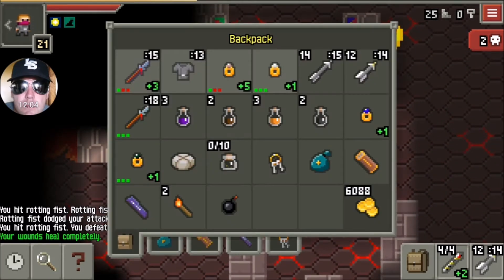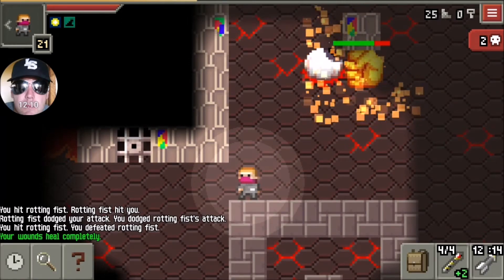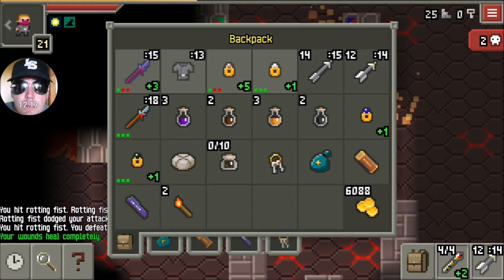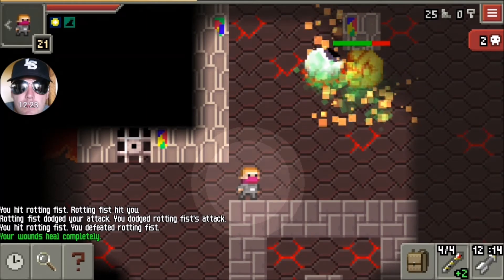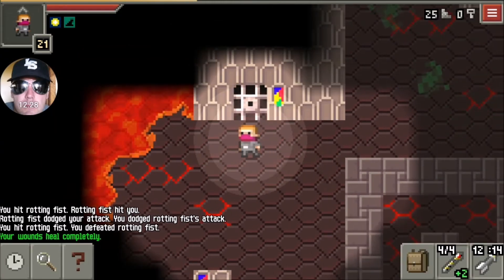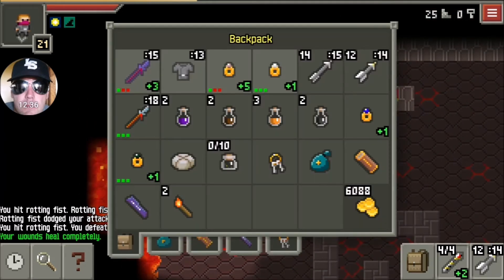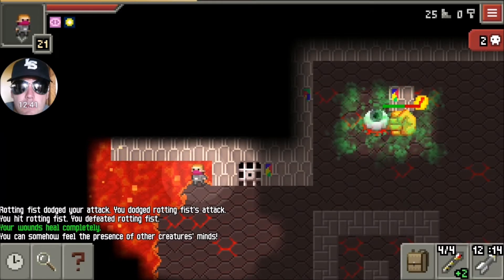A bomb hurt him and paralyzed him — good stuff. Throwing another bomb. At this point I'm deciding to take out that other fist because they inflict way too much damage. I can't stand there and go toe-to-toe with Yog while the burning fist is coming after me — that'll take me out quicker than anything. A potion of toxic gas will hurt the burning fist, which is very useful the way I'm attacking.